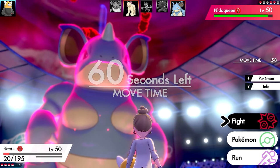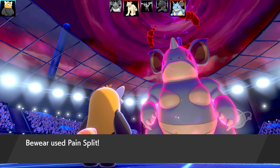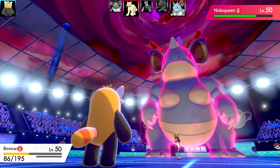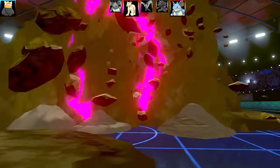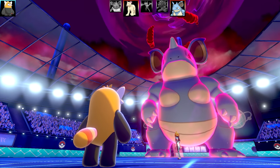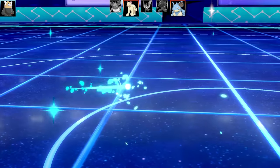Nidoqueen is at plus one in Attack, which is quite threatening because the rest of my team is weak to Fighting-type moves. Going for Pain Split, getting a nice chunk of damage this time. Nidoqueen goes for Max Quake, boosting its Special Defense and doing a fair bit of damage to Bewear, taking it out. I thought they might go for another Max Knuckle but it could be a special set.